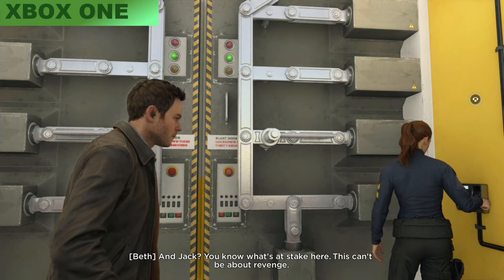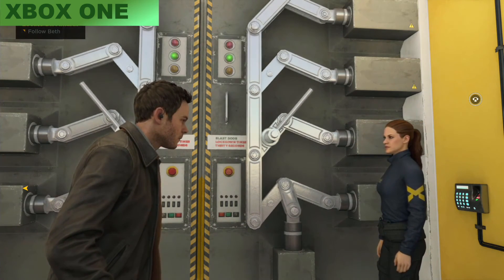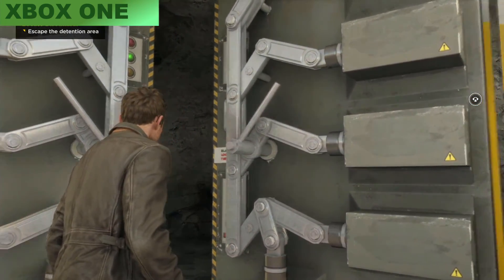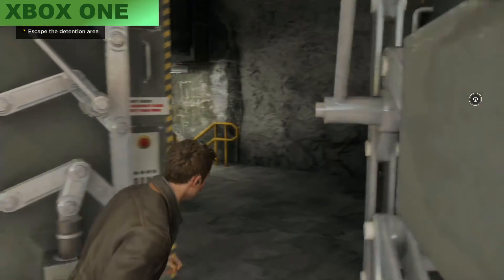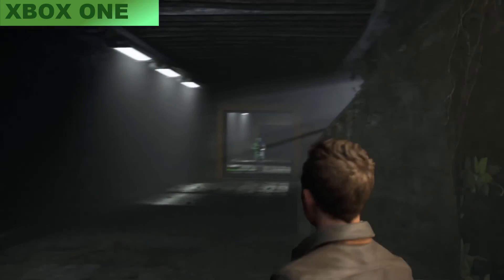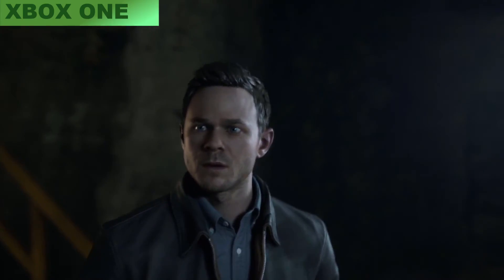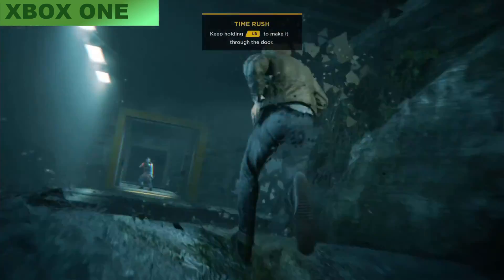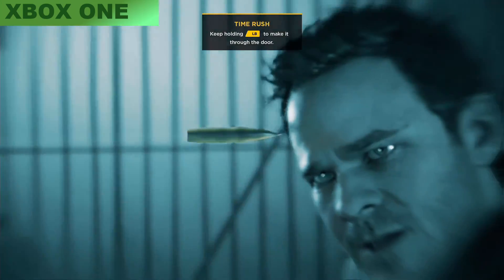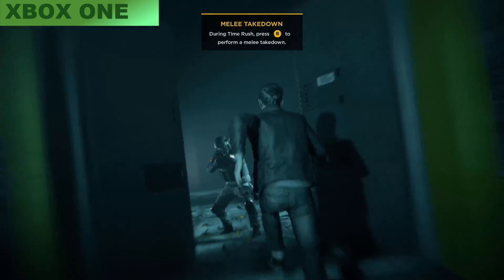Here we have Quantum Break for the Xbox One — your typical AAA current-gen console title with all the current-gen console bells and whistles: volumetric lighting, shadows, nice graphics. No surprises — it's exactly what you expect from a current-gen console game. You can see the graphics and texture, and this is running at 1080p.